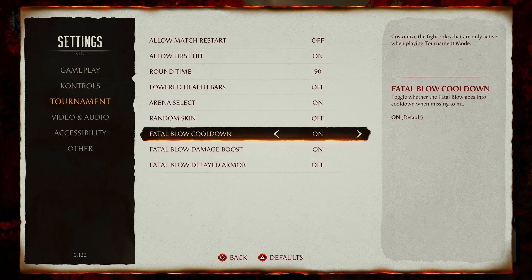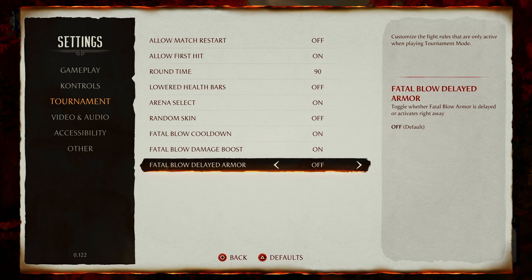This tab has a series of options — one that supposedly used to be set to on is now default set to off. This is what the tournament mode is governed by. Notice here it says 'Fatal Blow Delayed Armor.' The option setting says: toggle whether fatal blow armor is delayed or activates right away. So basically if this is off, fatal blow has armor instantly on the very first frame. If you set it to on, there is a delay — you don't have MK11-style instant fatal blow or wake-up fatal blow armor on the very first frame. It takes a few frames before the armor kicks in. That's only when it's toggled to on. Now it's toggled to off, so right now by default, fatal blow armor is instant first frame.